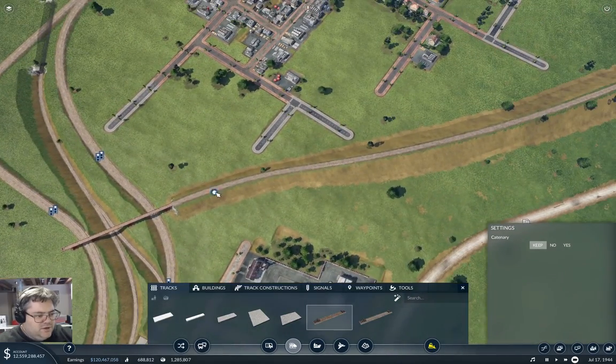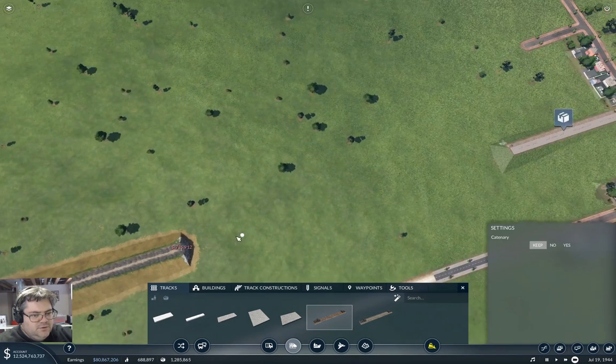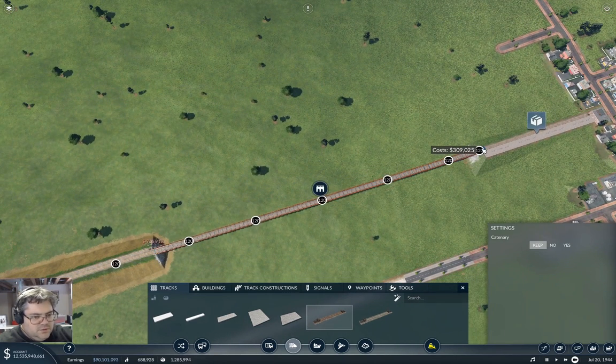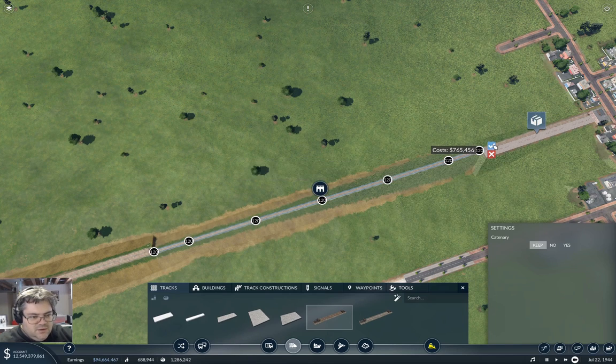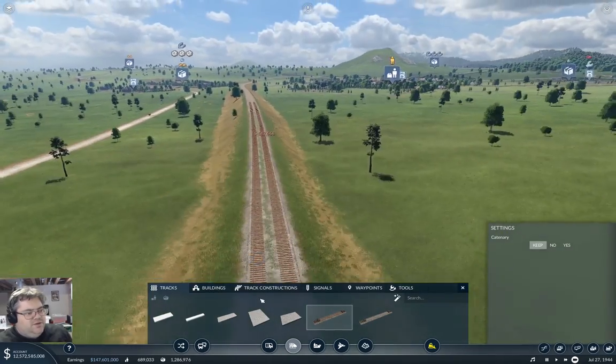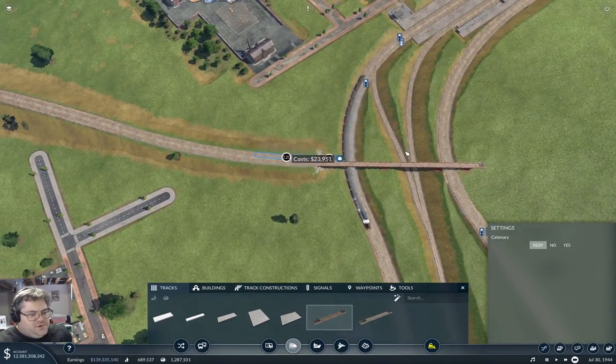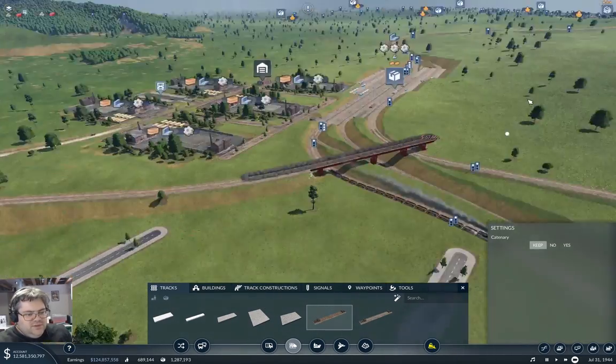Bring the other track up — like that. Now we're going to continue with that. And we'll do this. So that gets us a relatively flat track down to here, which we can bring across like that.